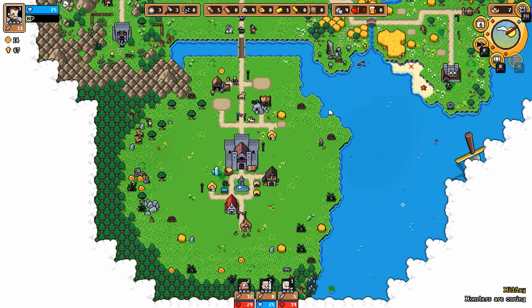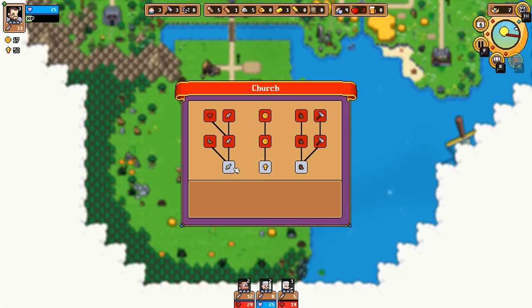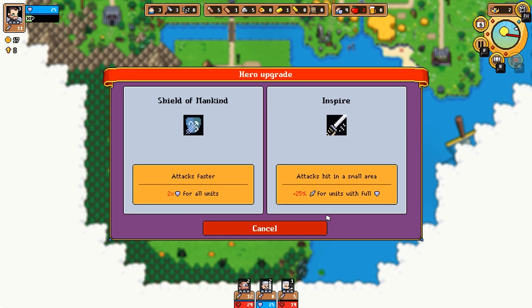Some of these buildings just now had a gold coin over the sawmill — the king wanders over, picks it up, and we get three more gold. That's basically all the king is good for: he just kind of wanders around and picks up the faith and the gold. We can go ahead and get the upgrade now. What do we want? The Shield of Mankind — we attack faster, and all units get extra shielding. Or Inspire, where units with full shields do more damage.